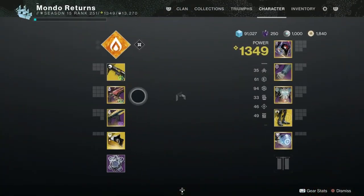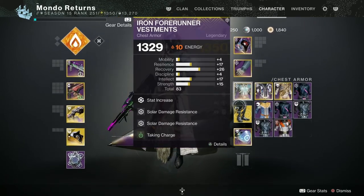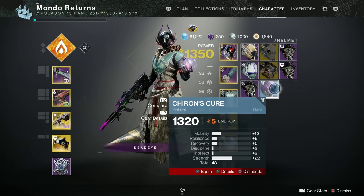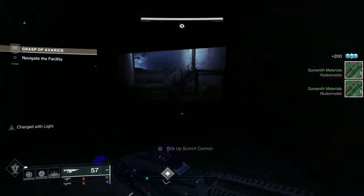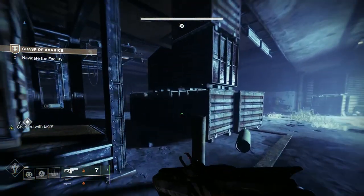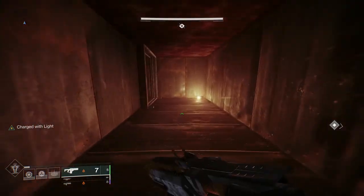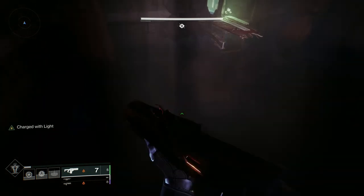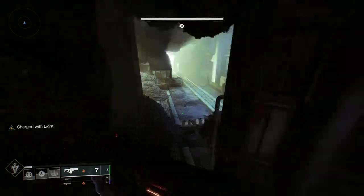Now I'm changing setup for the ogre section: Chroma Rush, Sleeper Simulant, and Lunafaction Boots for the faster reload. I've got the catalyst on the Sleeper - it's worthwhile getting, it drops from nightfalls. Get it and get it done because it really increases the charge rate, meaning more shots and more DPS.